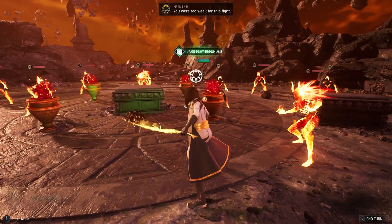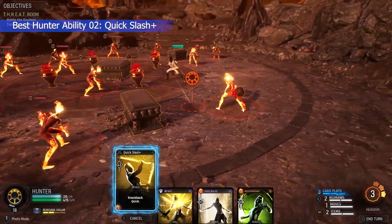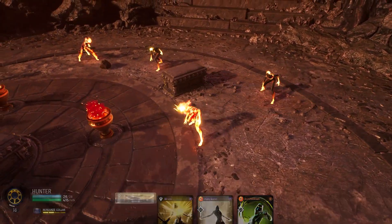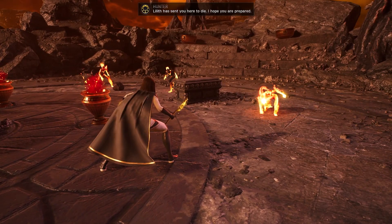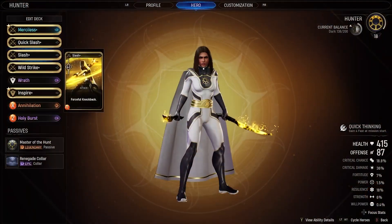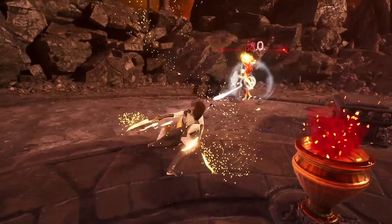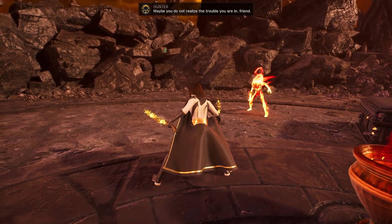You were too weak for this fight. Lilith has sent you here to die. I hope you are prepared. Your time has come! Maybe you do not realize the trouble you are in, friend.